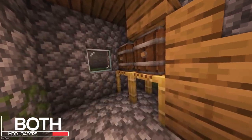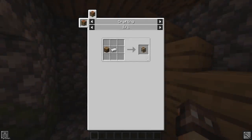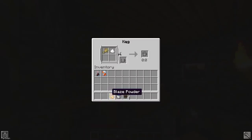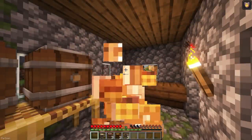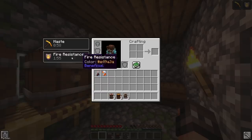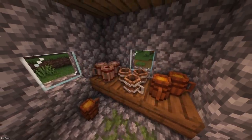Drink Beer is now available for both loaders, and allows you to brew your own beer inside of a keg, which can be crafted with a barrel and an Iron Ingot. By combining different ingredients inside the keg, you can make your own Stouts, Ales and more. Drinking them gives different effects, like how the Blaze Stout gives fire resistance, or the Minor Pale Ale gives haste. You can also just place the Mugs down for decoration, if you want to build your own Tavern.